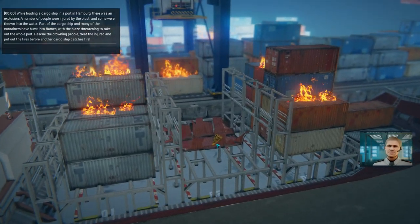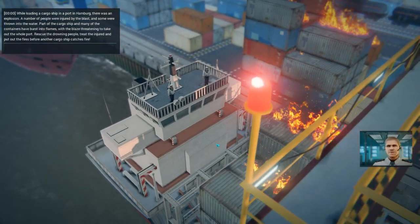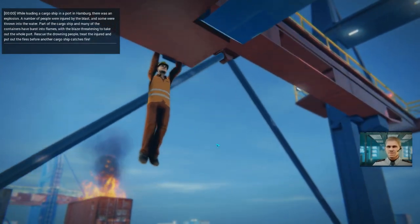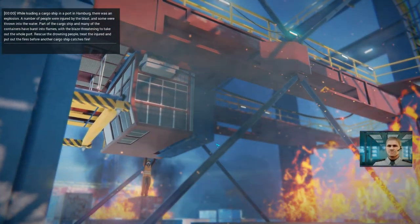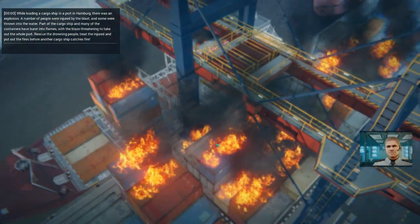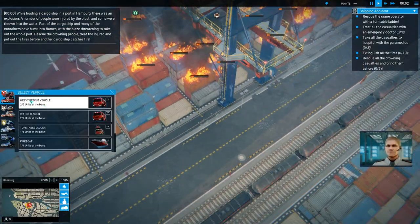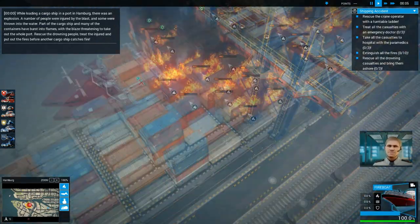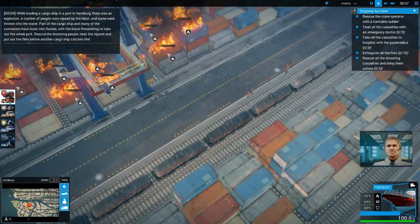While loading a cargo ship in the port of Hamburg, there was an explosion. A number of people were injured by the blast, and some were thrown into the water. Part of the cargo ship and many of the containers have burst into flames, with the blaze threatening to take out the whole port. Rescue the drowning people, treat the injured, and put out the fires before another cargo ship catches fire.